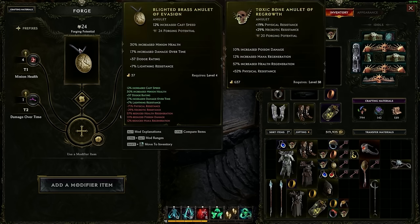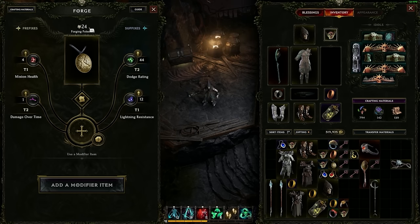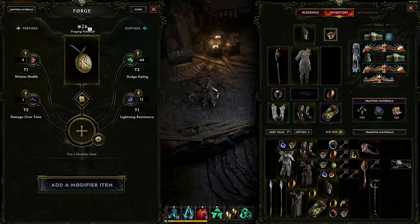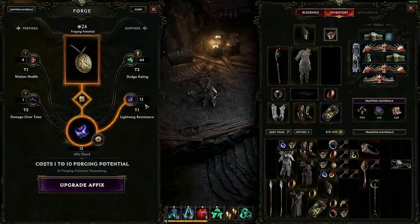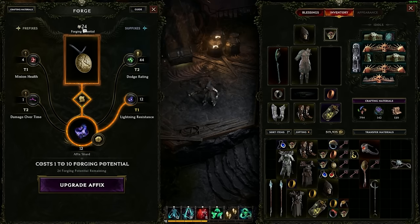Now we get into crafting basics. You'll see that this amulet has 24 forging potential. This is dictating how much I can craft on this item. Once the forging potential hits zero, you can no longer craft on the item — however, you can still shatter it, which we'll talk about in a second. When I'm increasing this lightning resistance and leveling it up, the game will tell me the cost is 1 to 10 forging potential. This means upgrading this affix to tier two will cost 1 to 10, decreasing from this 24. Once it hits zero, I will no longer be able to craft on this item.